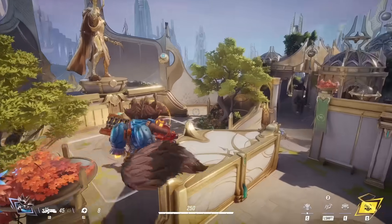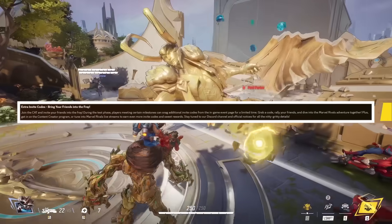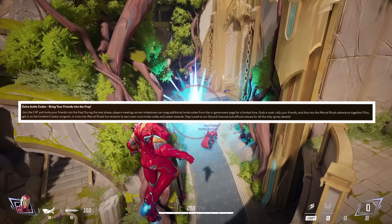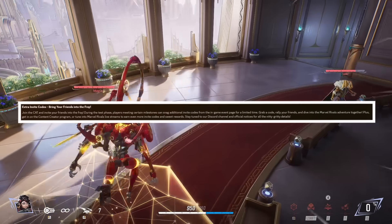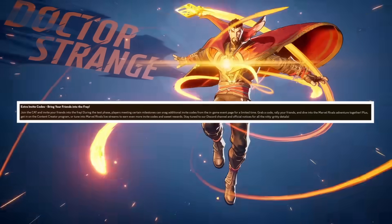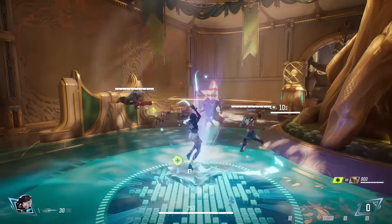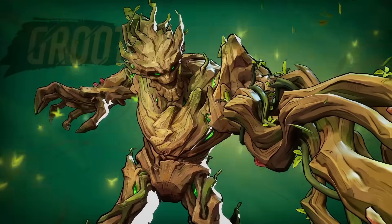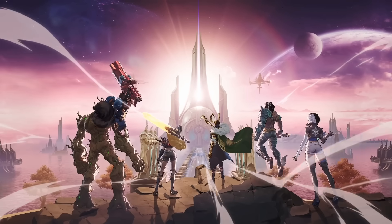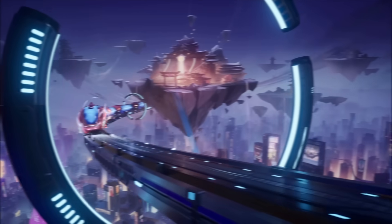Since we're on the topic of obtaining invite codes, they have also said that when you join the closed alpha test you'll be able to complete different milestones within the test itself, and you'll be able to earn additional invite codes that you could use for your friends. I think that's a brilliant idea — it's a great way to incentivize people who have gotten a code to keep playing so that you could bring more and more of your friends into the closed alpha and spread the wealth around.